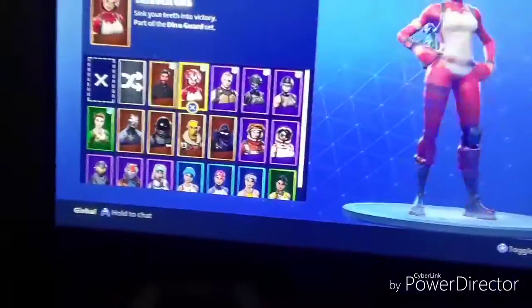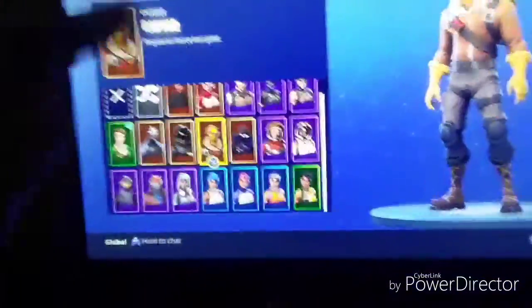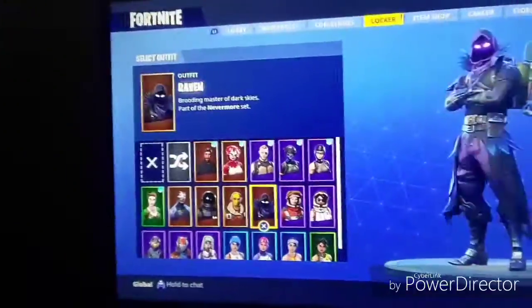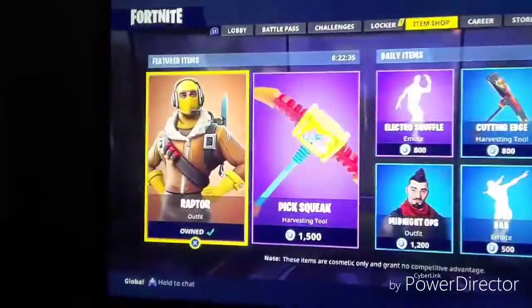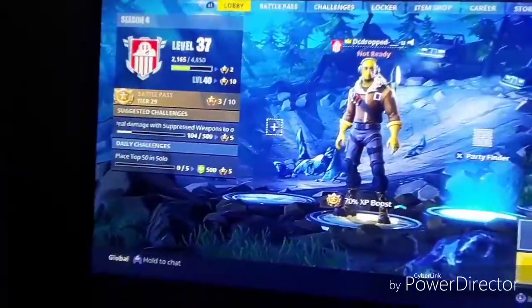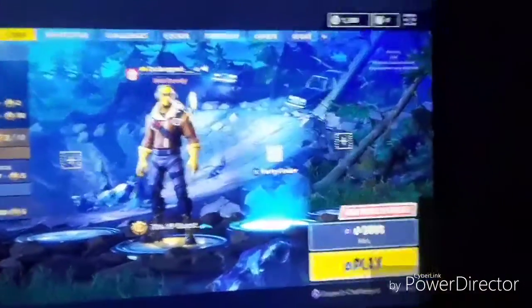What do y'all see? Y'all see nothing. Y'all see no Skull Trooper — 1,500 V-Bucks. Tomato Head — 1,500 V-Bucks. Do y'all see any of that in my inventory? In my skins? Y'all don't see none of that. Like I said, comment, subscribe, turn on post notifications. If some of y'all got your refunds, let me know in the comments so everybody can know this is legit. Shout out to everybody. Let's try to get 500 likes on this video. We out, gang.